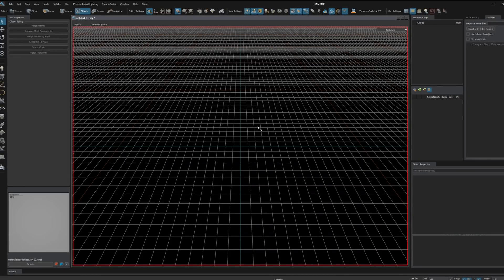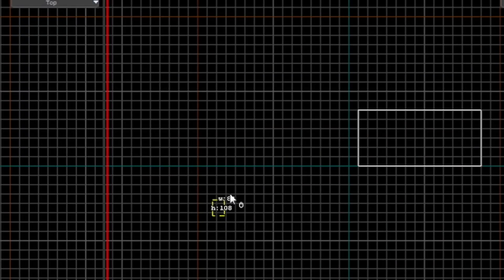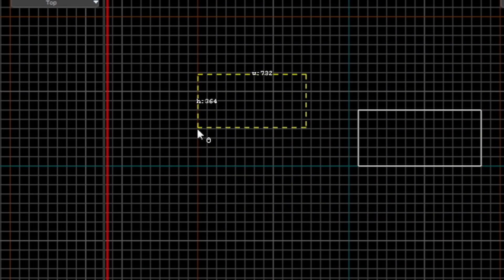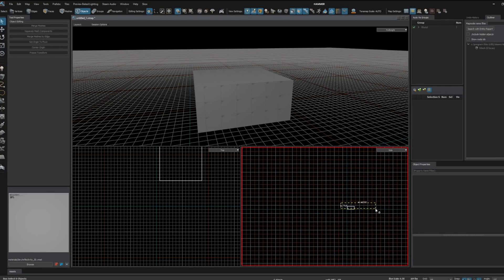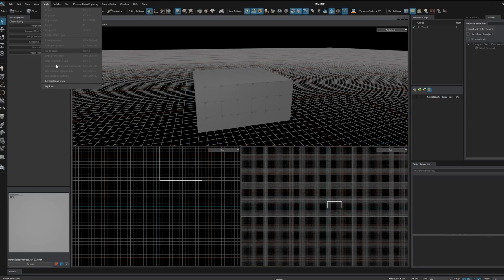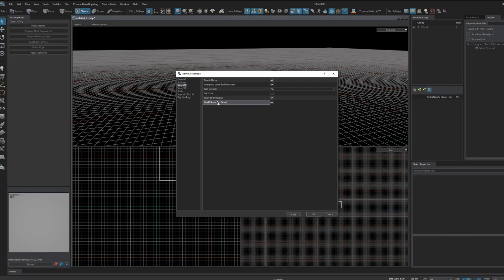There are also some improvements to the Hammer editor. Making a basic map with a big block, if I do a box select on one of the 2D views, it now shows me the length and width of my selection — previously it was just a mystery. Also, the selection can be in world space so I can actually move my camera around. This is an option under Tools > Options > 2D View > World Space Box Select, and it's off by default currently — you'll definitely want to turn this on.